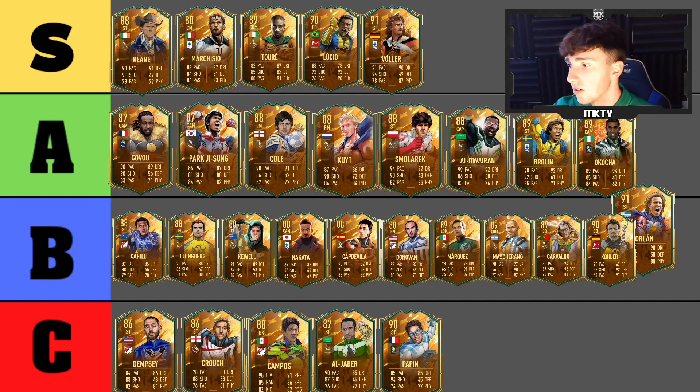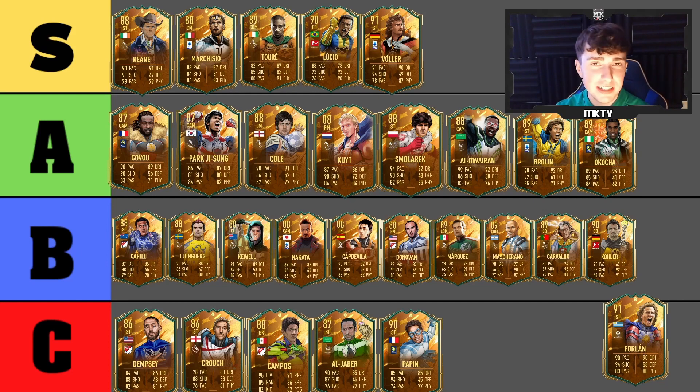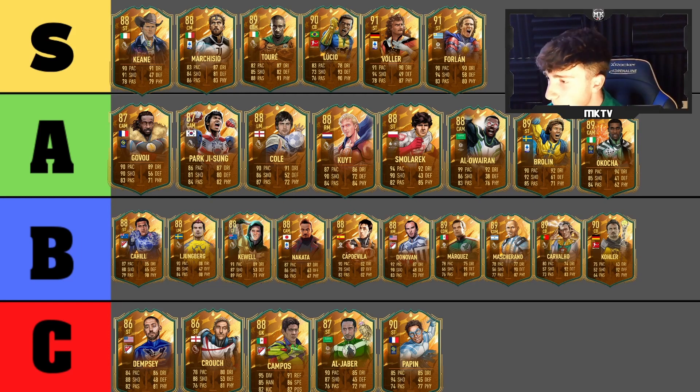Finally we have Diego Forlan. For nostalgic reasons partly, but also because this card is 900k for a reason. His base card was unreal. Yes, the meta may have changed and he might not be quite as dominant, but he's still played well in-game. He's still a very very good card and probably one of the best World Cup Heroes in FIFA right now. S tier for Forlan.